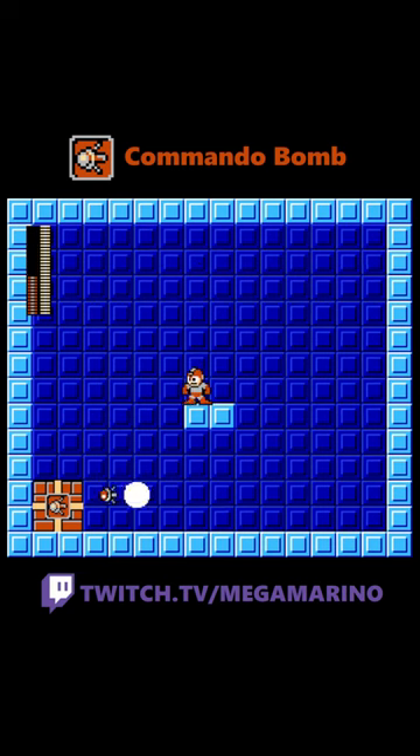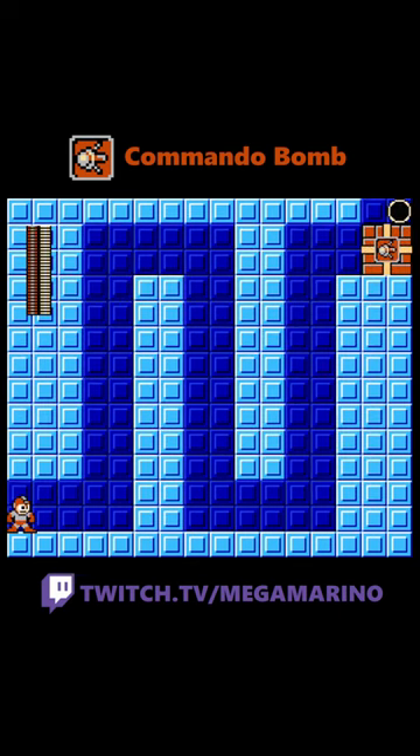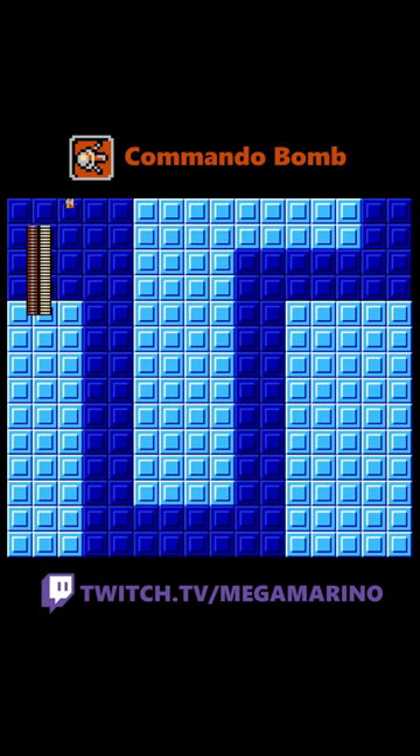The bomb travels until it collides with an object, enemy, or any tile, such as the floor, ceiling, or wall. The bomb stays on screen for as long as you want it to, so as long as you can control it, it will always stay on screen until it collides with something.